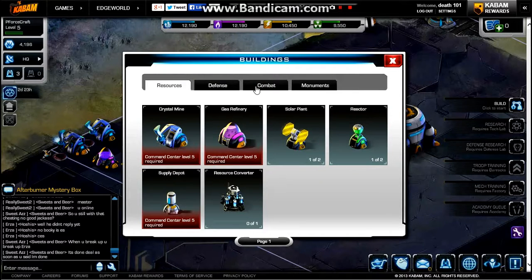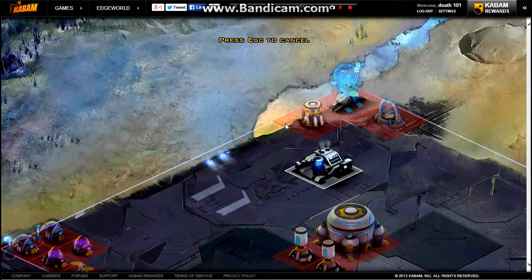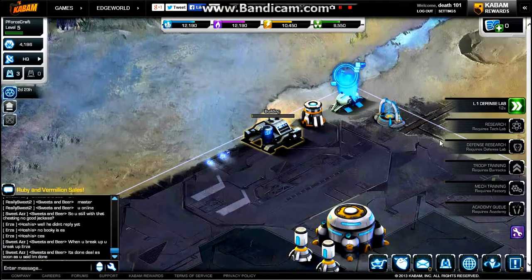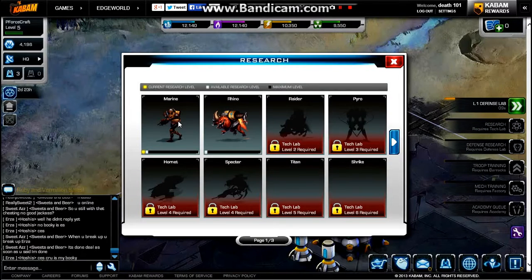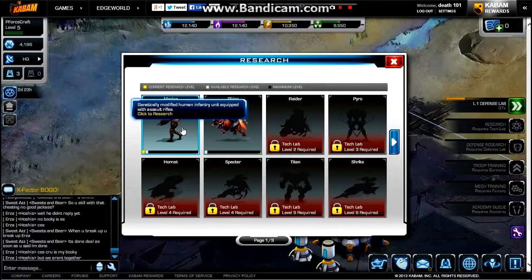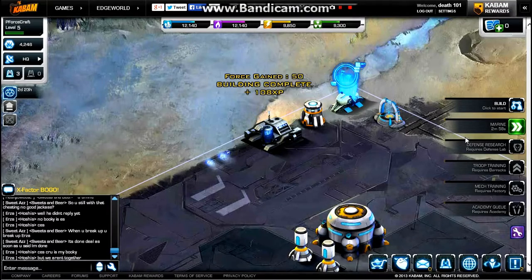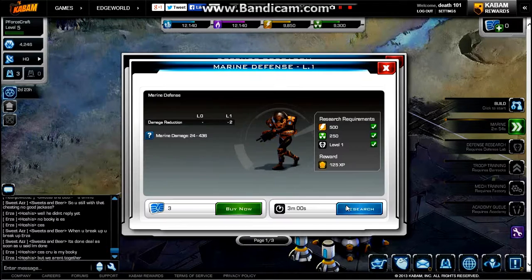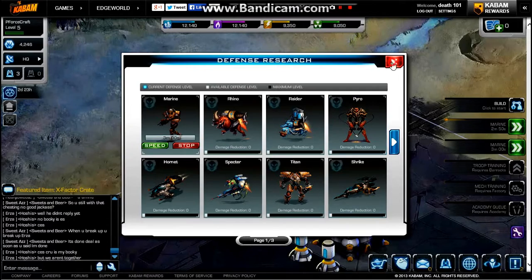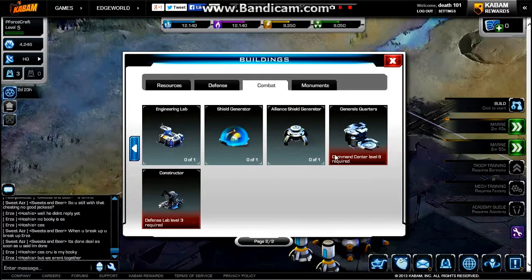Let's go back to combat and build a defense lab. With the research lab I can click research and currently research Rhinos and Marines. I'm upgrading my Marines — it'll take three minutes. With the defense lab just built, I click on Marines — it decreases their damage taken by a certain percentage. It's not a lot, so don't always depend on that alone.